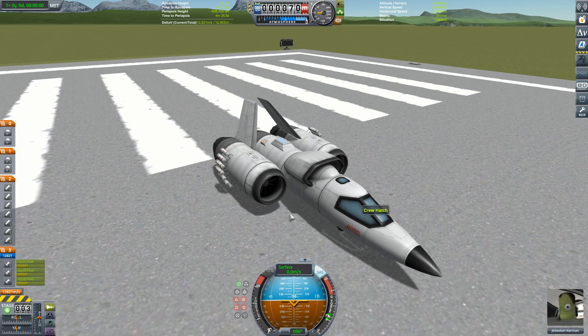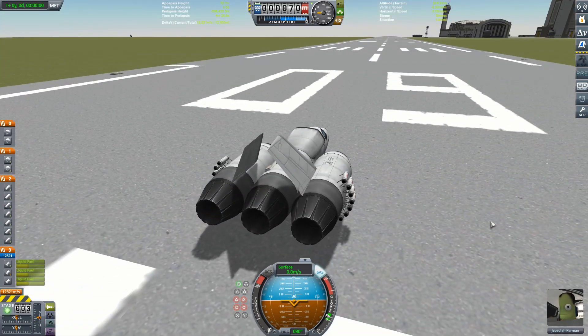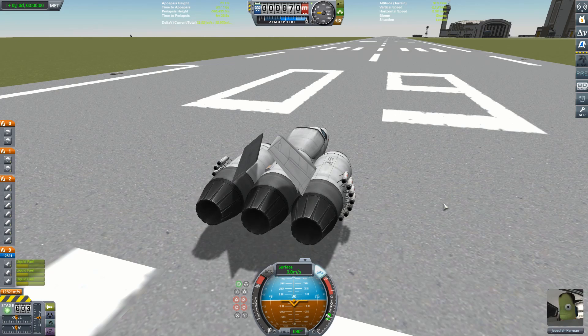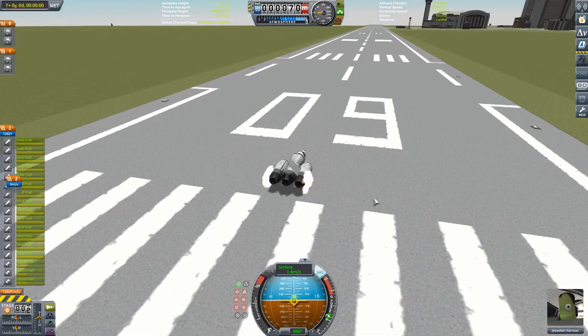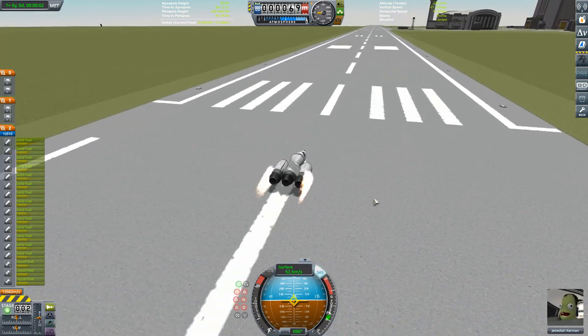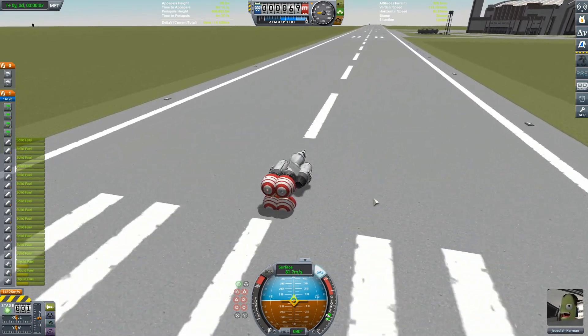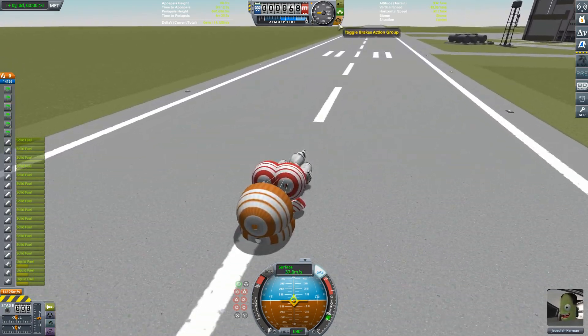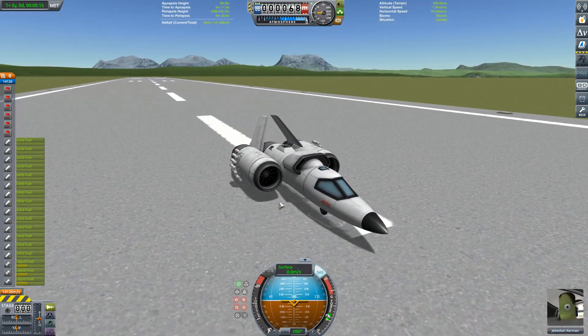So the first one I've put up is my Landspeeder. This is a fairly simple craft, it's all stock. Action groups — there's only one thing on there. I use my standard action group configuration, and on this craft that means that 1 will toggle the engine mode. Apart from that, obviously the first stage will do the engines, the second stage will do the separatrons. And then once those have burnt out, you can stage again to get the drag chutes, and again to get the main chutes. Simple stuff, so feel free to have a play about with that.